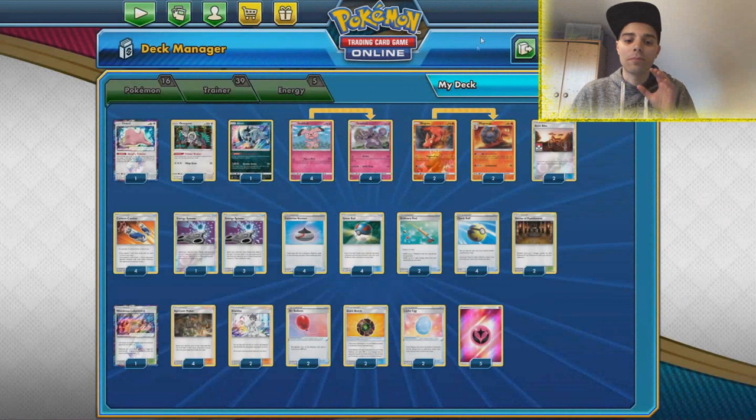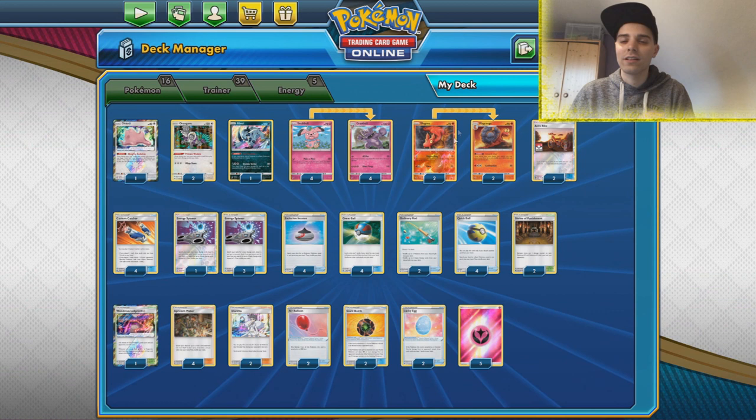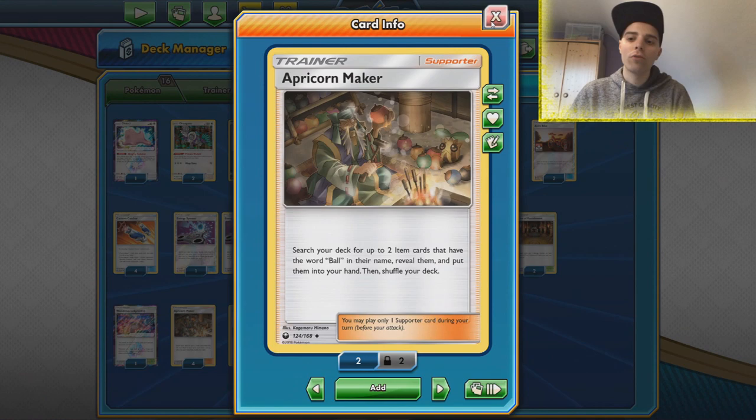All Out can one-shot things like Dedenne easily, and also things like ADP that are weak against fairy. Granbull can eat those alive by only needing one fairy energy and a zero-card hand. Ordinary Rod is in here to re-get some of your puzzle pieces, because sometimes you have to discard things thanks to Quick Ball and the Acrobikes. There are only two Acrobikes because our main supporter is Apricorn Maker.